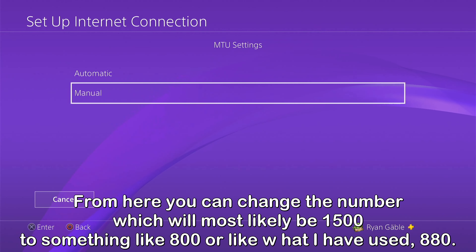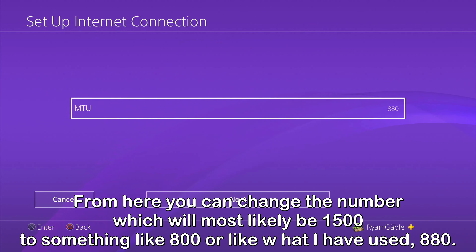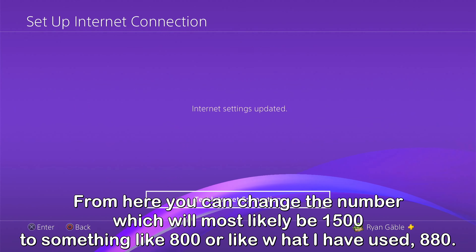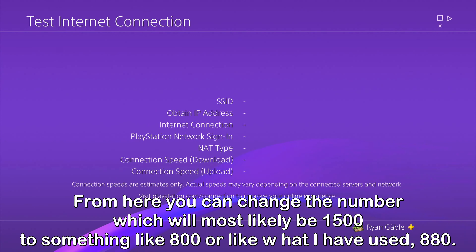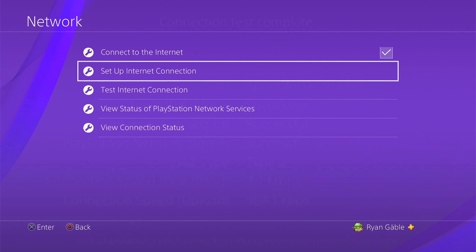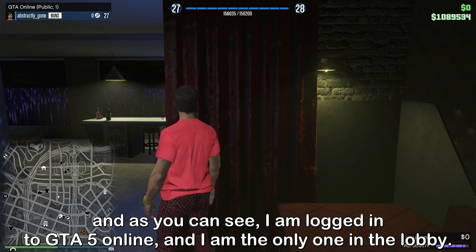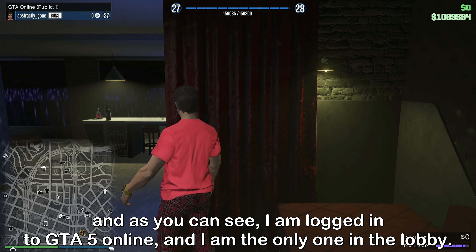From there, you can change that number, which will most likely be 1500, to something like 800 or 880 like I have used. And as you can see, I am logged in to GTA 5 Online and I am the only one in the lobby.